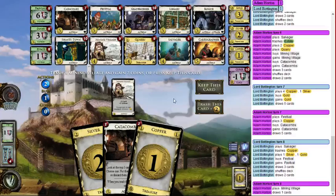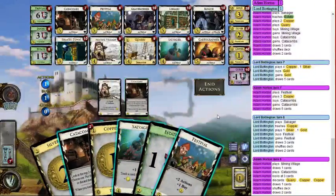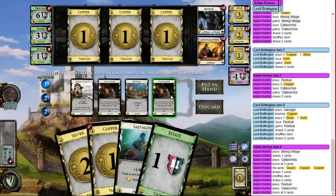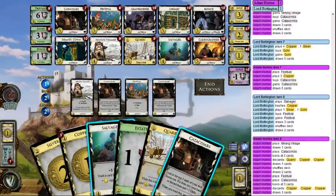Playing Catacombs — I don't have any plus-buy so I'll discard this. I really want to see a Festival. There it is — I'll draw some more cards. This junk gets trashed. Playing the next Catacombs isn't worth it: I'd rather play my Salvager, and it's my last action anyway.